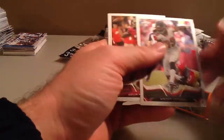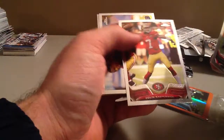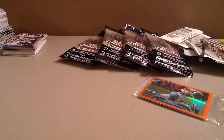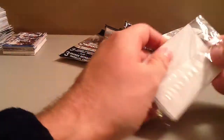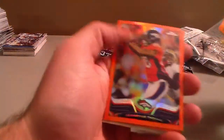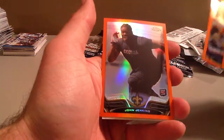I got a couple stacks going over here. One more pack. That's cool. Zach Stacy — he's close to a thousand yards at this point. And Jawan Jamison, X-Fractor. And let's see what our oranges are. You can already see our top card. So Steve Smith, Demarius Thomas, and John Jenkins. Cool.